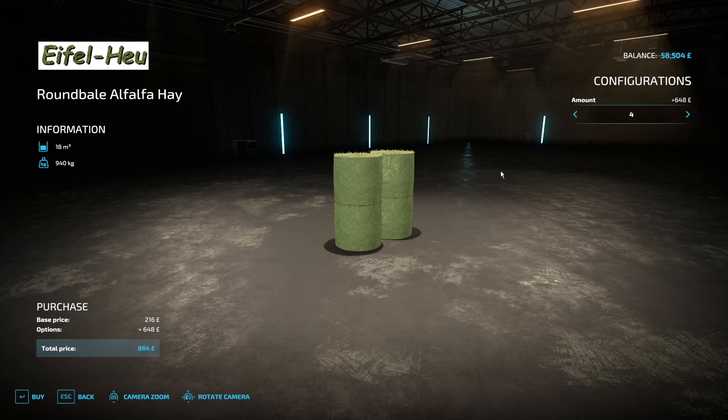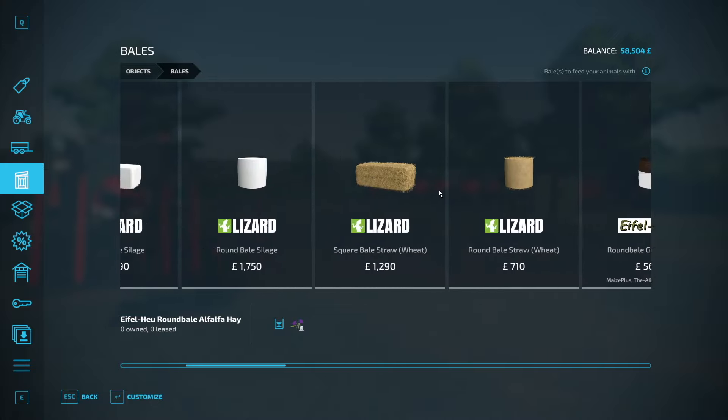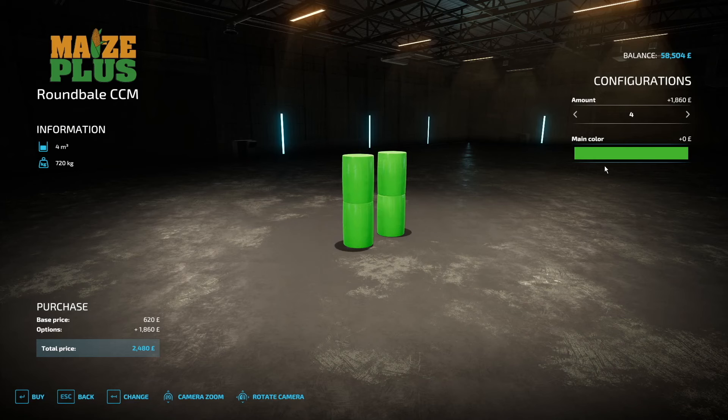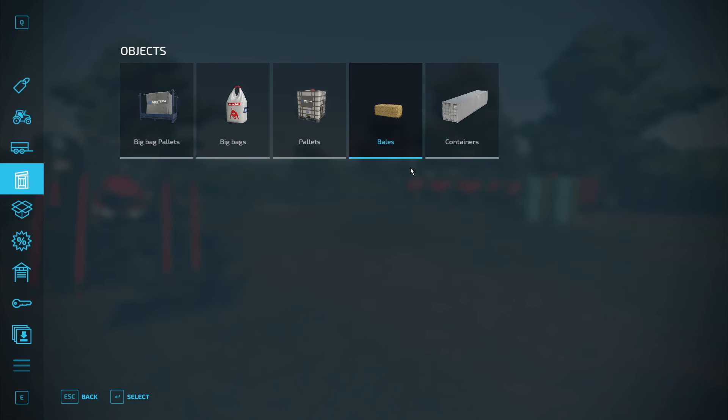We also need CCM. In the first episode I was a bit confused about what it was. CCM is essentially maize that has been turned into a few different things - you can run it through a CCM mill which turns it into CCM that you can ferment or not. In this case these are fermented bales. We'll get four of them. It's a bit more expensive but the replacement for this would be if we were to use maize.